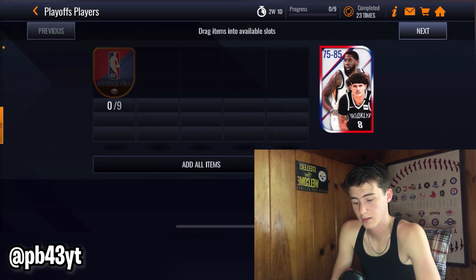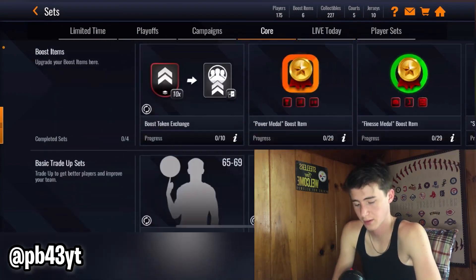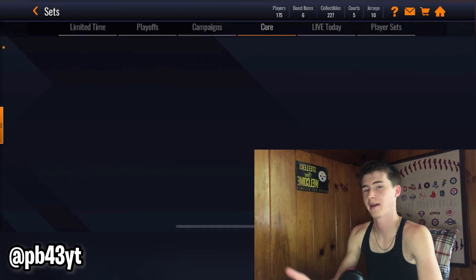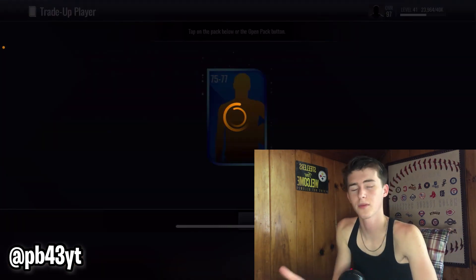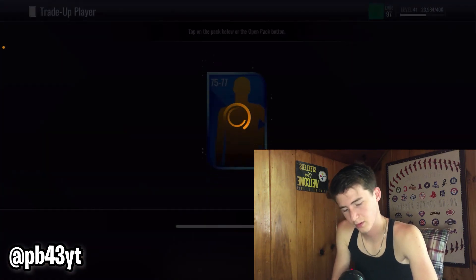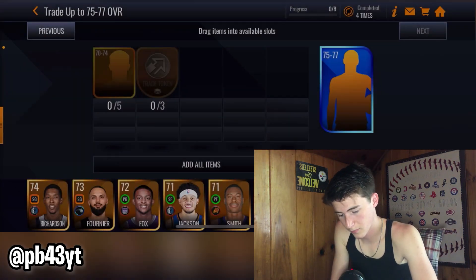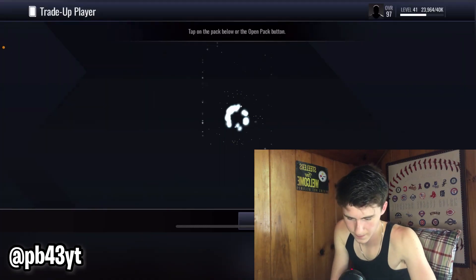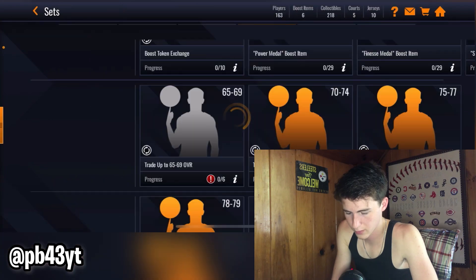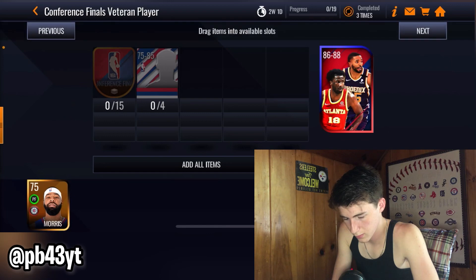Let's do it again to see if the first time was just luck. Both times I've done this I've gotten a usable player — I got a Bol Bol last time and just got Gary Harris. We'll do a sample of three packs. We get Andre Drummond — let's do a couple more. We get Marcus Morris. And then we try one more — we get Gordon Hayward, but that one might not work because he may not be a playoff player.